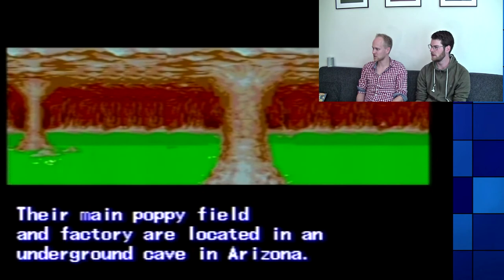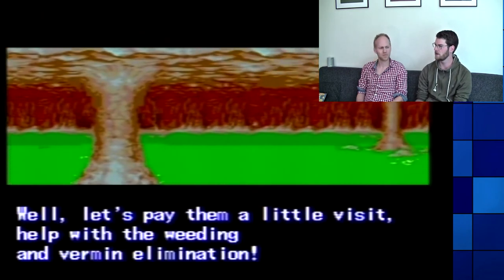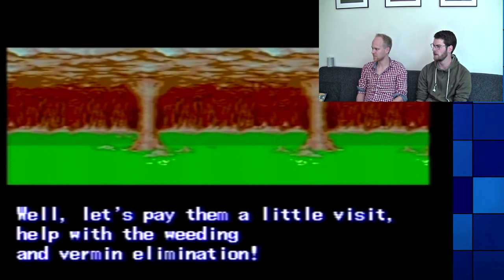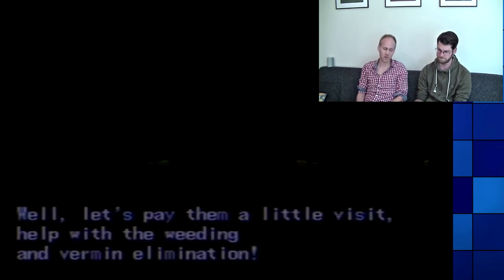We have a cutscene — underground cave in Arizona. Let's pay them a little visit and help with the weeding and vermin elimination. So that was The Punisher — we're in stage four. I don't know how many there are.